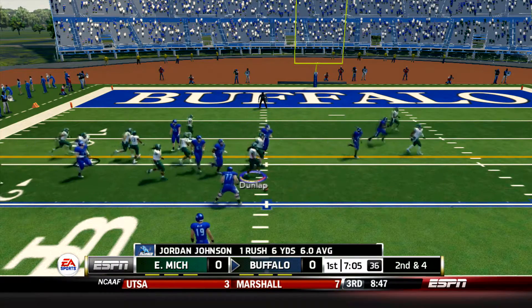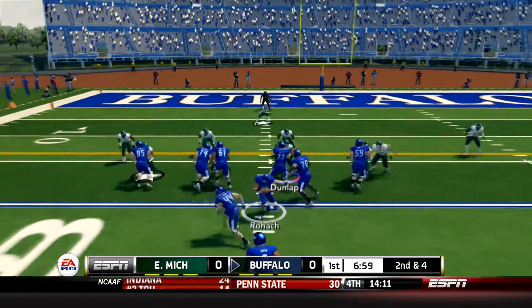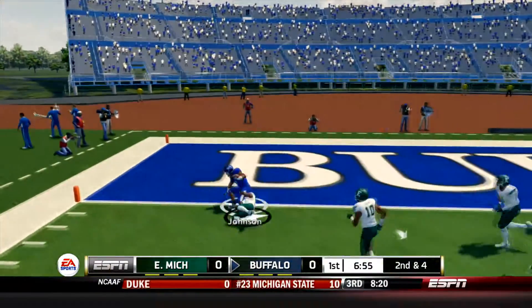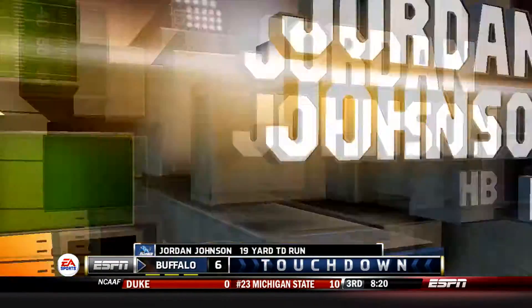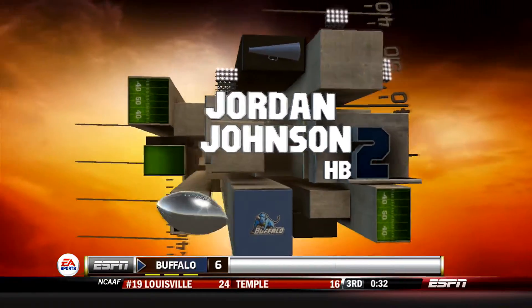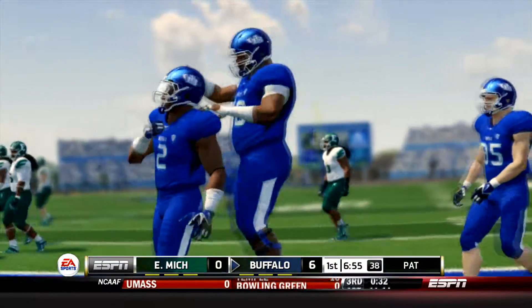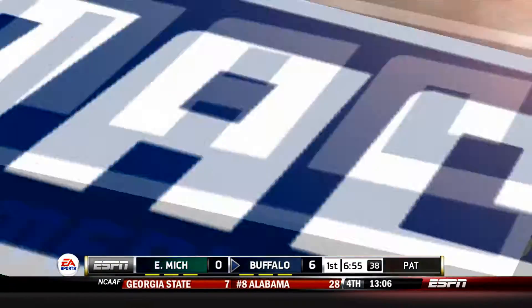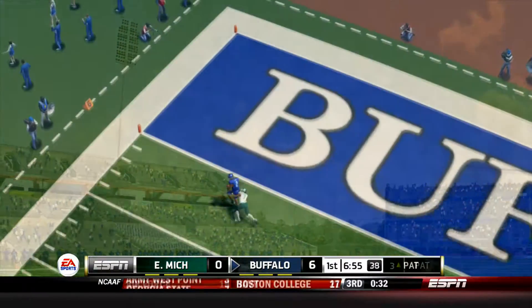Nice pick up on that play on first down. Back to the line they come again. I formation. Rohach's going to give it to Jordan Johnson again. Jordan Johnson has a hole. He's inside the 5, right into the end zone for a touchdown. Buffalo takes a 6 point lead with an impressive opening drive to start this game.